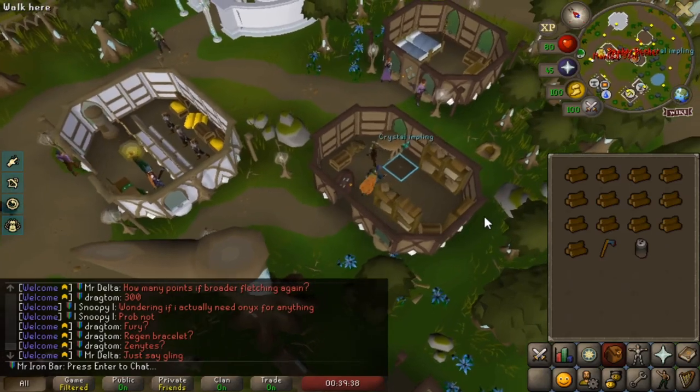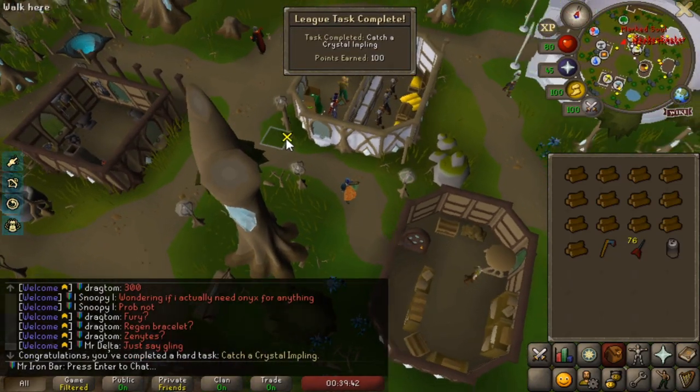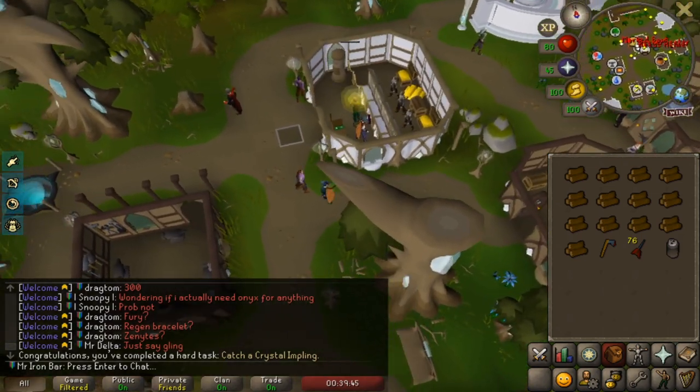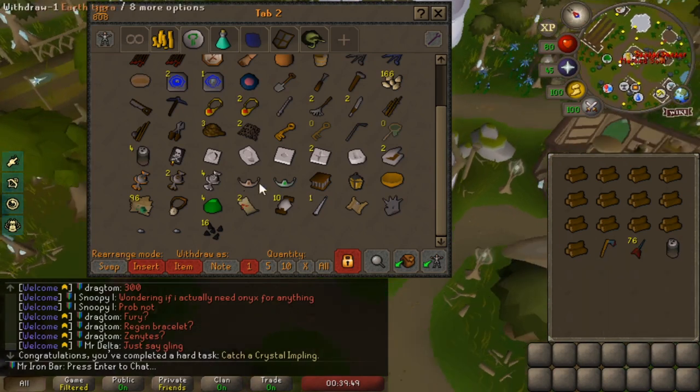First Crystal Impling — come on! Oh my God, that's 100 points! Rune darts! Let's go! I got dart tips too — rune dart tips. Those are good. I need some of these for the eventual Blowpipe.